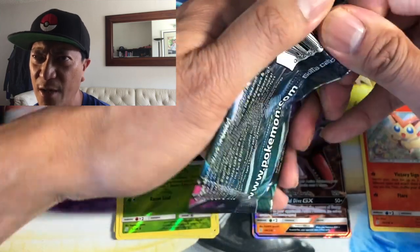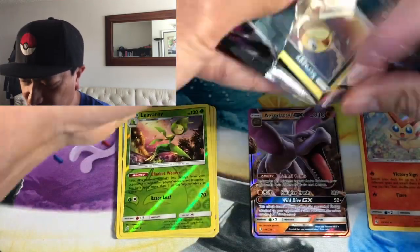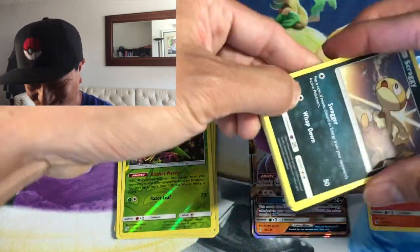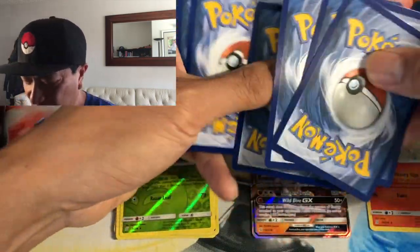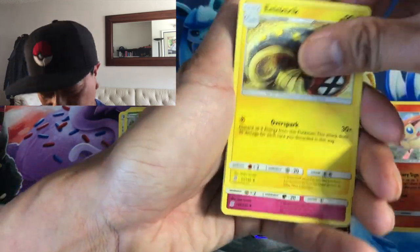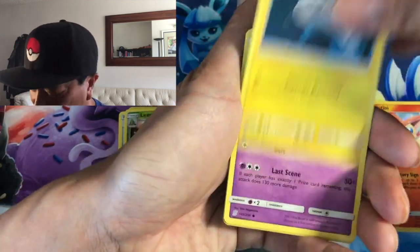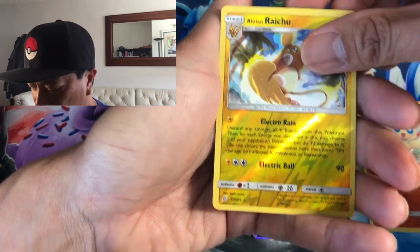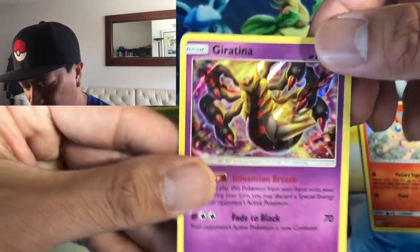You've got to keep that confidence level high — be confident in yourself in whatever you do. Believe in yourself guys, never give up, never ever give up. Although I might give up a little bit on getting that Hidden Fates box, because I don't have any Walmart nearby, so I might not get any Hidden Fates. Snorunt, Alolan Raichu reverse holo, and the last card is a Giratina holo rare — nice!